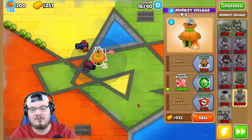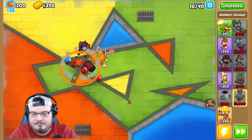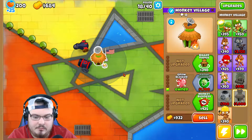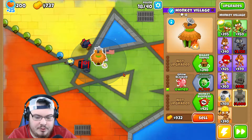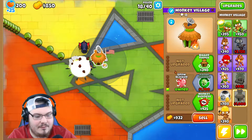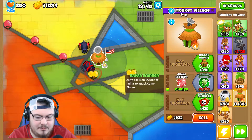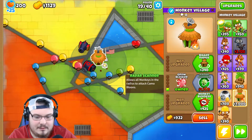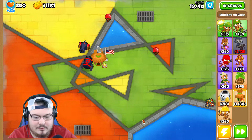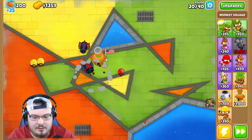I'm happy we got two down because it looked like we needed it. Now the next tower we can only place once we get radar scanner, which I'm hoping is before the camos. Okay, those heart balloons got past — that's kind of scary — luckily they've got to go through one more time. And we can hit the black balloons, so that's good.